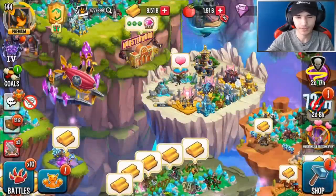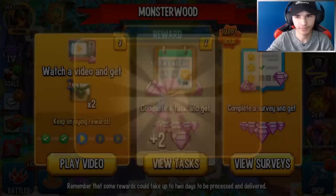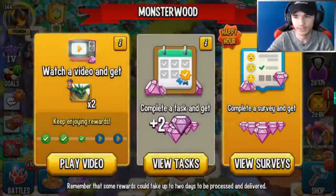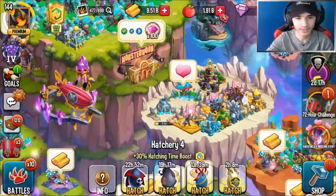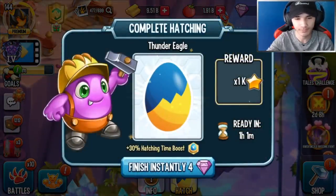I had to do some MonsterWood surveys to actually get some gems for the breeding event so I could skip something at least. Let me go in and get all these gems and then we're gonna get into it. Alright, just give me all the gems already. Okay, finally.